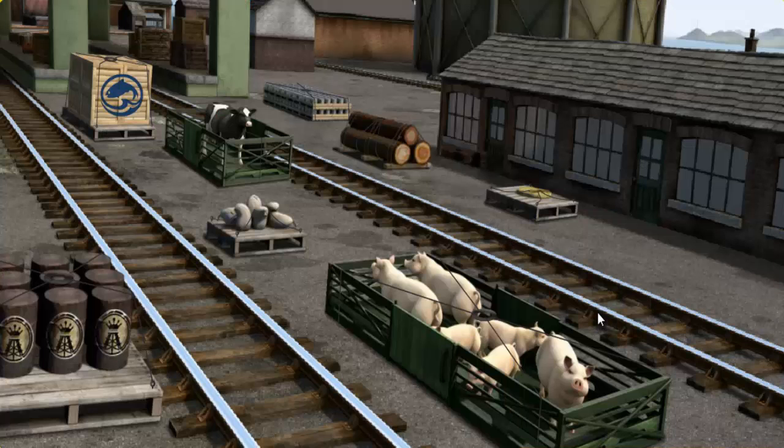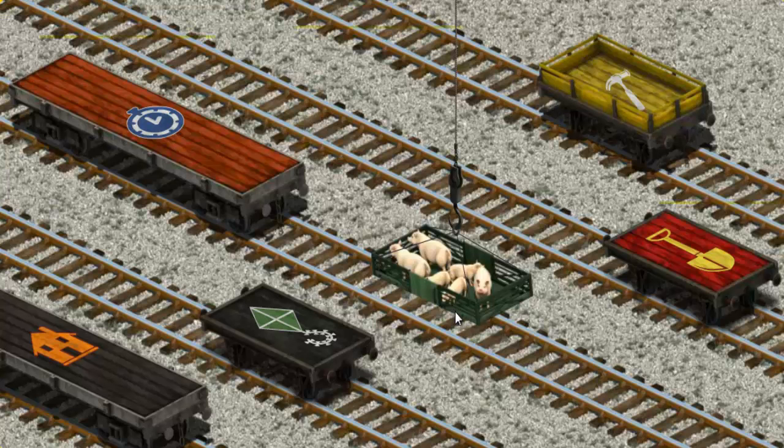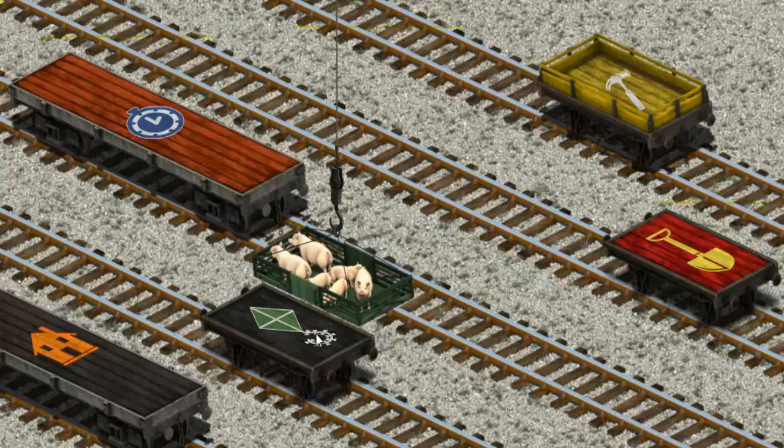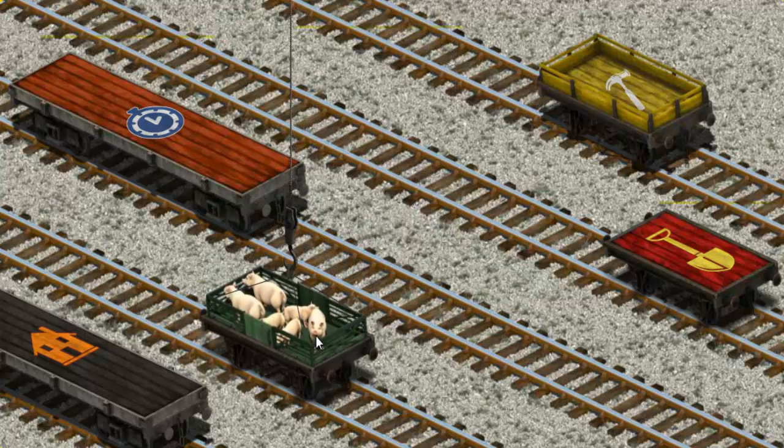Salty must deliver the pigs to Farmer Trotter's farm. Help Cranky find the pigs. That's it! Let's lift and load. Now the cargo must be loaded. Show Cranky where the black flatbed. That's it!